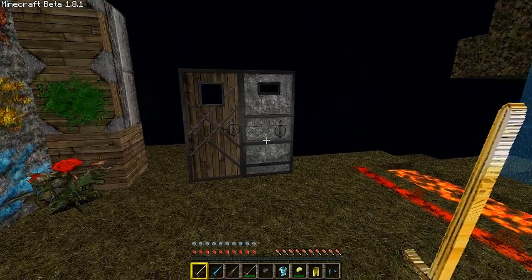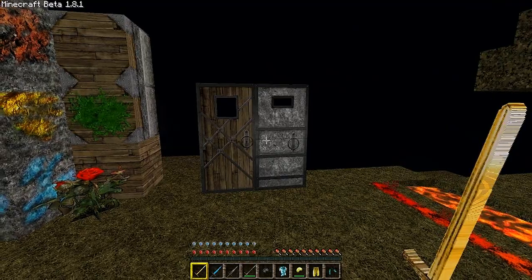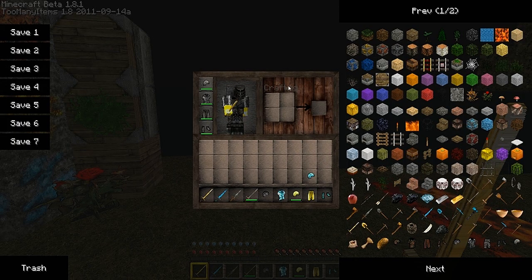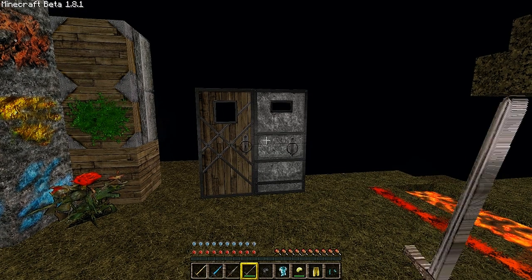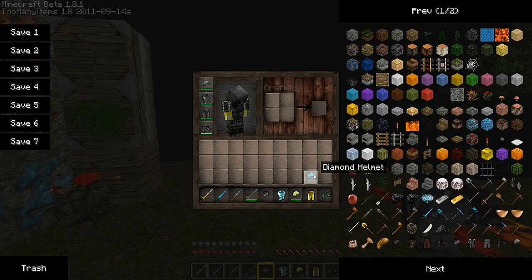Speaking of medieval times, like those two doors. Let's check out this iron armor — that is just phenomenal. I greatly enjoy that iron armor. I greatly enjoy these swords, just awesomeness. Let's see what the diamond helmet looks like — I like that too. Gold, same thing. And a gold chest plate — I like that too. But I really like this iron outfit.